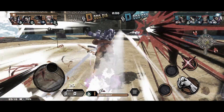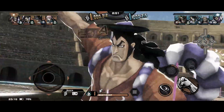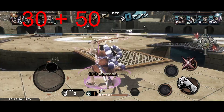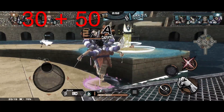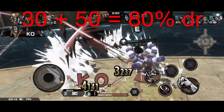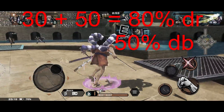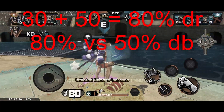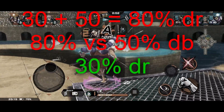In the first clip, Fuji has 30% damage reduction from being on his treasure and 50% from being above 70% HP, so that's 80% damage reduction. Odin comes and does 50% more damage to him since he's on his treasure, so 80% versus 50% — that pretty much cancels out to Fuji having only 30% damage reduction in this case.